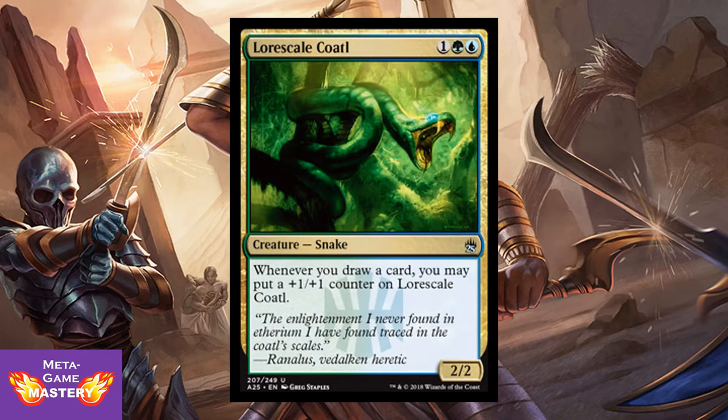Lorescale Coatl is 3 CMC, 1 colorless green-blue, 2/2 snake. Whenever you draw a card, you may put a +1/+1 counter on Lorescale Coatl. This card is awesome — we're talking about playing this in a set that has Brainstorm in it. All 3 of those cards count toward giving you +1/+1 counters. Also at the 4 CMC slot there's Sift, which draws you 3 cards off 1 card. Great card in limited and a great combo engine.